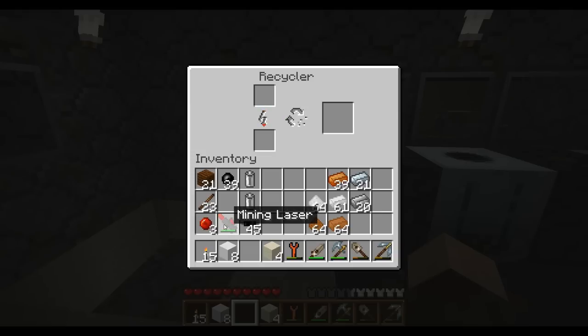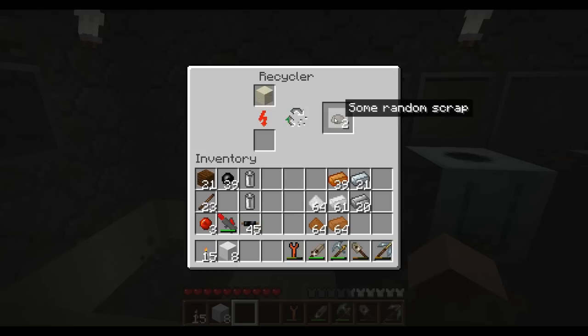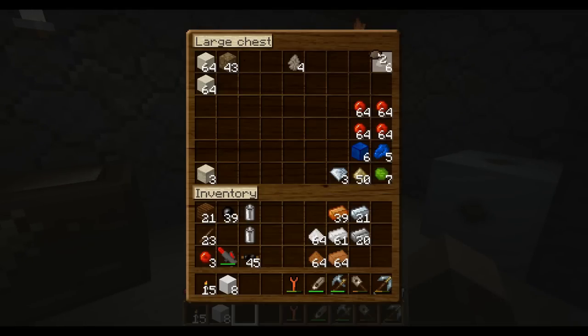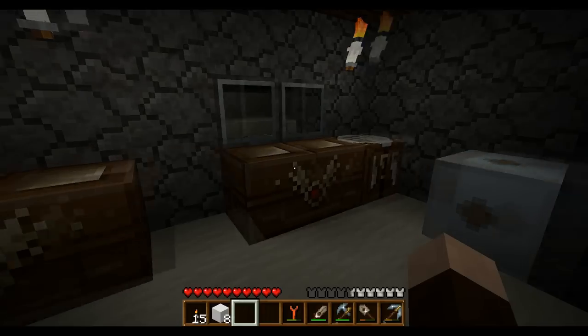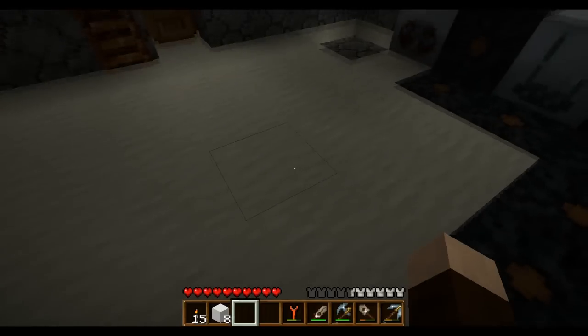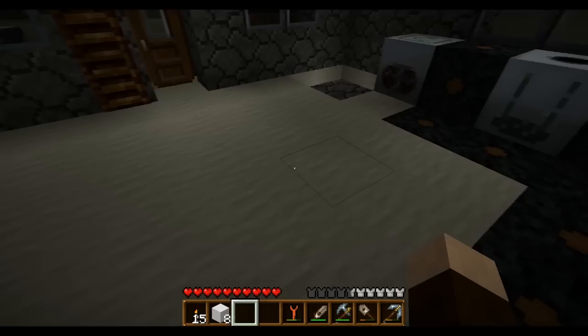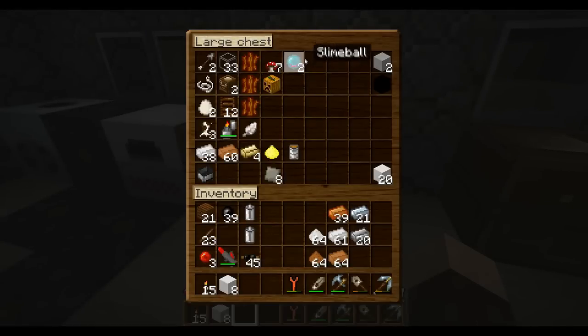I do a lot of mining, especially now that I have my laser, and I don't really have a use for cobblestone right now. So when I have all that excess cobblestone, I stick it in my recycler — just hoping to get some scrap. Nine of them makes a scrap box, and then you throw it and it makes a random item — and I mean random. It gave me this, which was pretty cool. Usually it gives me stupid stuff. I got a pumpkin, two slime balls, one open canned food, a gold dust, some leather. It's very random.